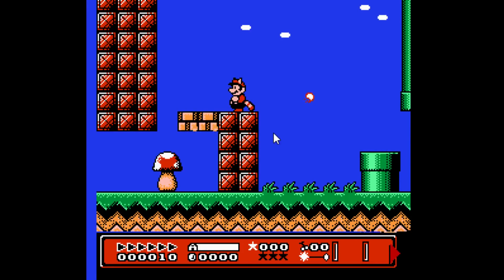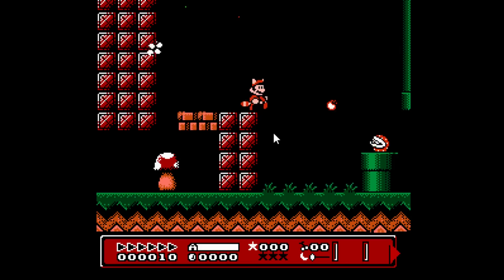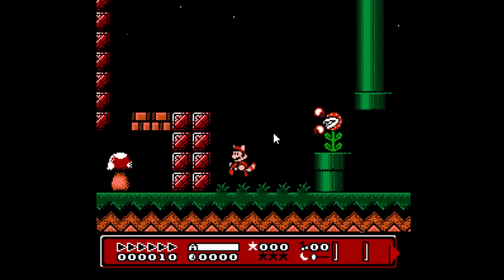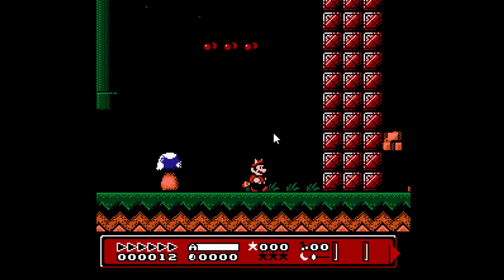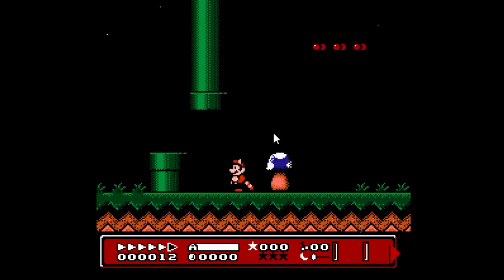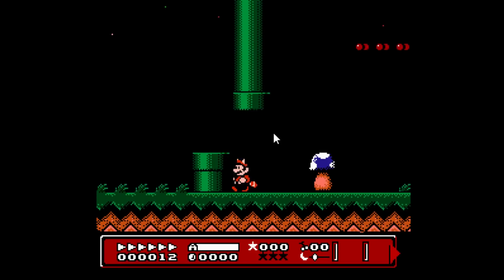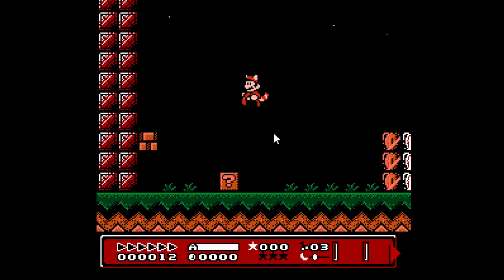Raccoon Mario doesn't have a whole lot of changes, but I have added one important change. When Raccoon Mario whacks his tail, he can actually deflect projectiles back at an enemy. I'm going to deflect this next fireball — when I run into it, it doesn't hurt me, but it hurts the enemy. Whenever I start running, it charges up my P-meter as before, and whenever I jump up I'm going to start flying. That's not changed from Super Mario. And of course it depletes, and you can't fly anymore.